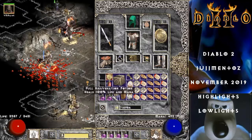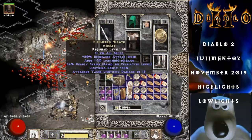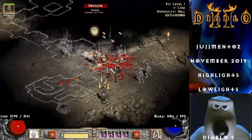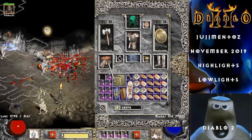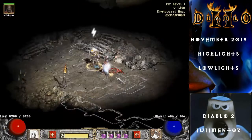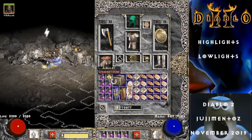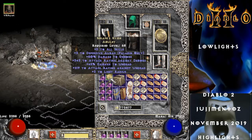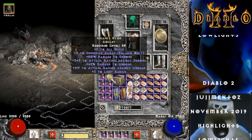Unique amulet — High Lord's Wrath. That's the most unusual on this map. Not a huge find but not bad either. We've had a fair run. Unique amulet — oh, a really rare one. Got it before, but that's certainly the rarest drop of the day.